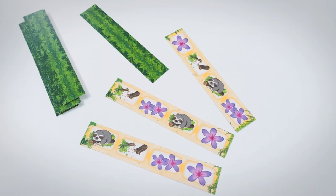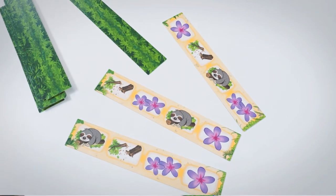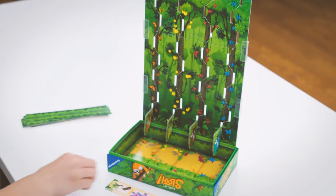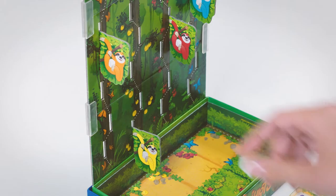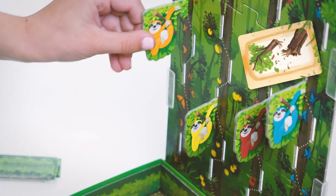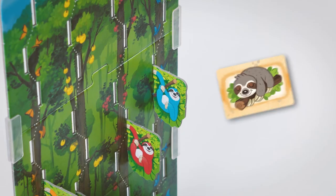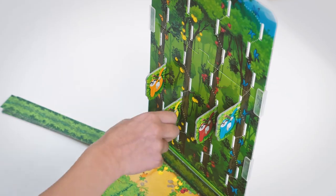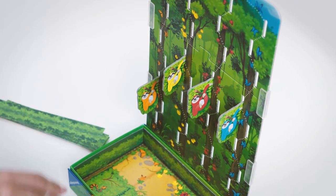Ready, Set, Sloth is easy to learn. On your turn, draw a climbing strip and place it at the face of the tree in either direction. Depending on how the strip is placed, your sloth will climb one or two spaces up the tree, break a branch and fall down, or fall asleep for a round and not move at all. Plan ahead and climb carefully to get your sloth to the hammock first.